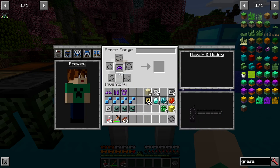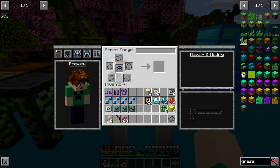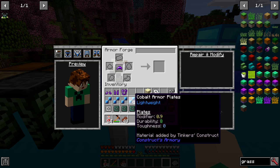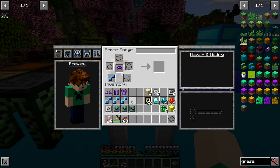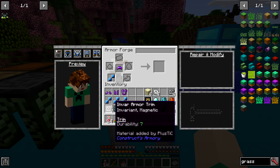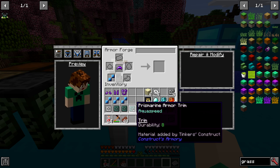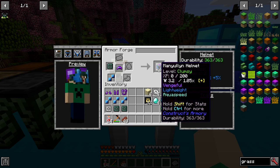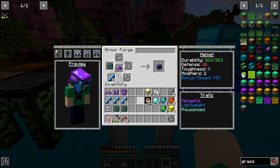What I found to be the best: all the cores out of manyullyn, and for the armor plates I like to do cobalt because you get the lightweight effect, which makes you move a bit quicker. Then I like to do three prismarine armor trims and one invar armor trim. The prismarine gives you better movement in water, and it has decent durability.